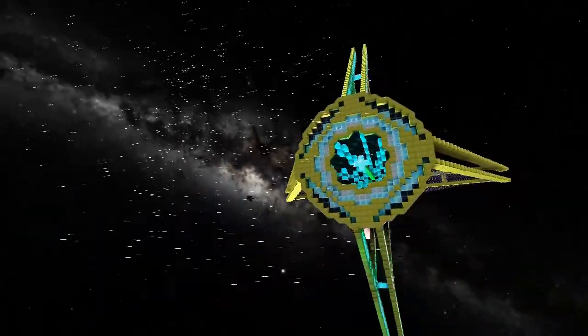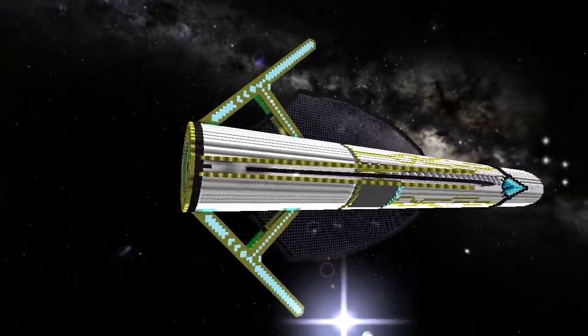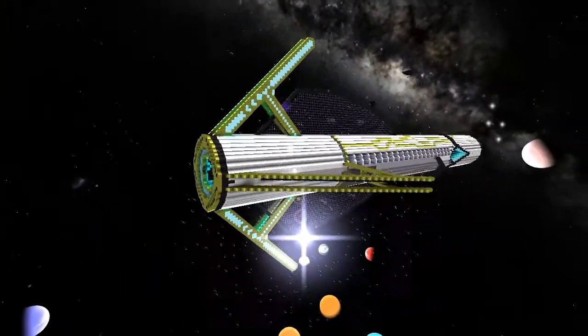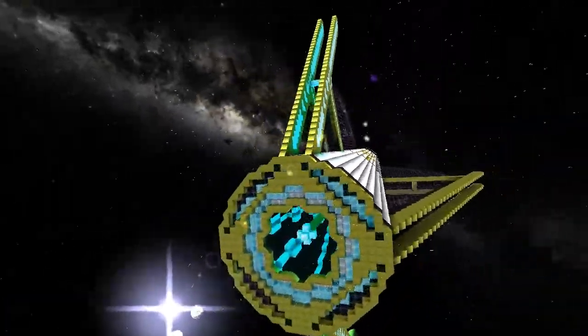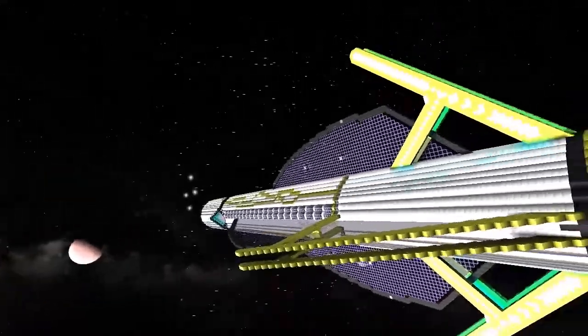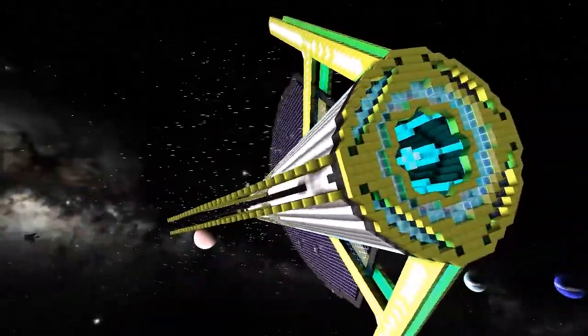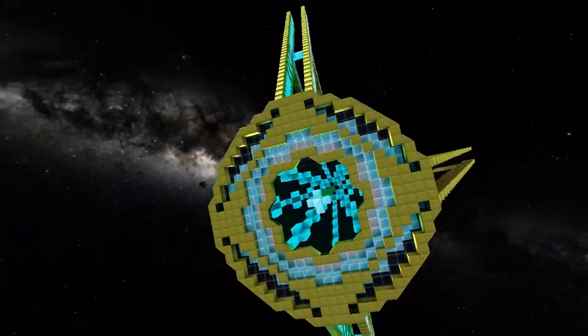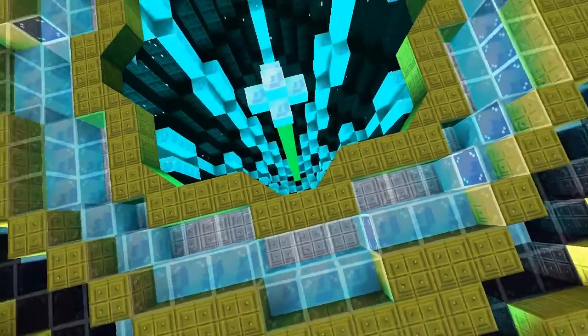This reminds me of the colony designs that you actually see in Gundam, which I'm always going on about. Even though I know it is a ship, these things coming off and the cylindrical design make it quite similar. That's just my personal take on it.